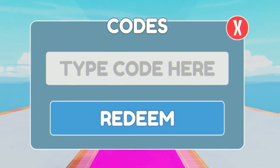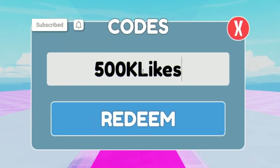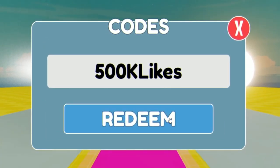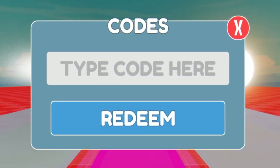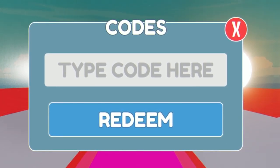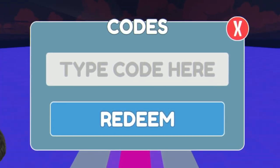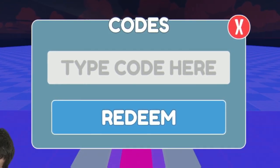The first code today is '500klik' — type that in and click Redeem. It does say invalid, but that's only because I've already redeemed it. In Race Clicker, already-redeemed codes show as invalid instead of 'already used' — I don't know why, but that's how it works.